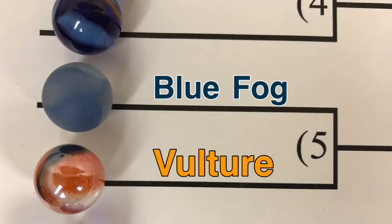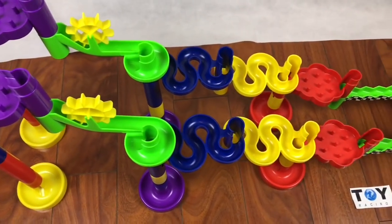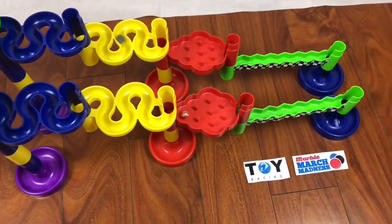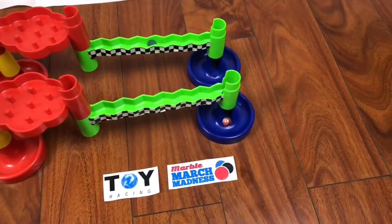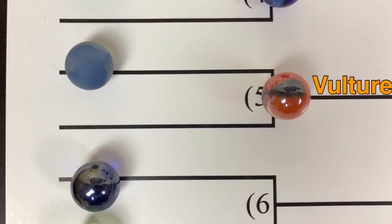Due up next, we have Blue Fog versus Vulture. Blue Fog at the top, Vulture at the bottom. And Vulture's got a good lead — going through the blue snake, then the yellow snake, through the barriers. He got a little hiccup there, but it didn't matter because he's still got it. Vulture will advance to the round of 32.